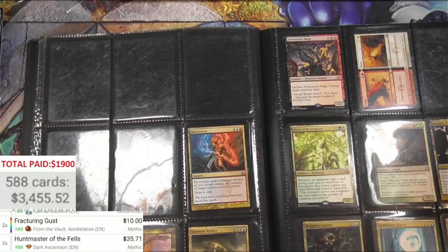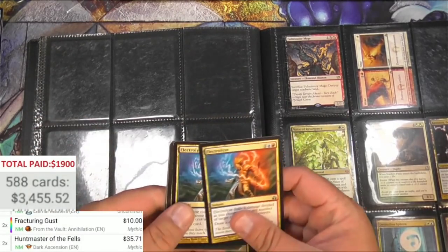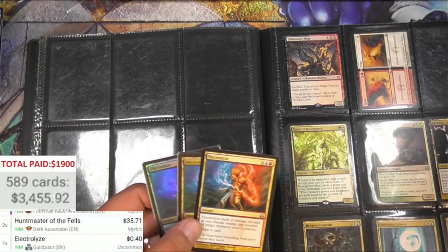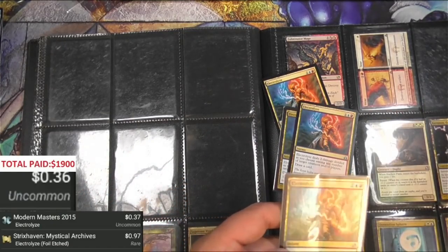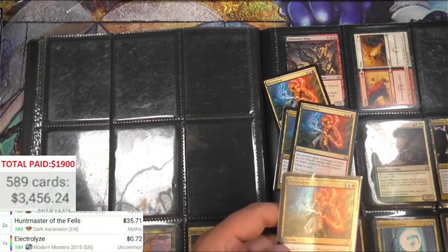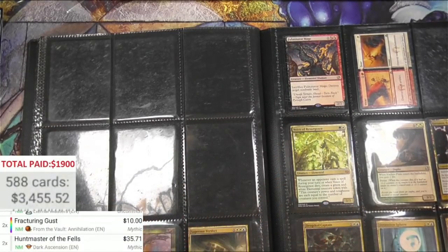Very, very happy with this. Now it looked a little scary when that first binder - I popped it open, there was kind of hardly anything going on in there. You got a foil Electrolyze. Let's see what a foil Modern Masters one would be - it's only 72 cents, so I think that card sees a little bit of play but not a whole lot.